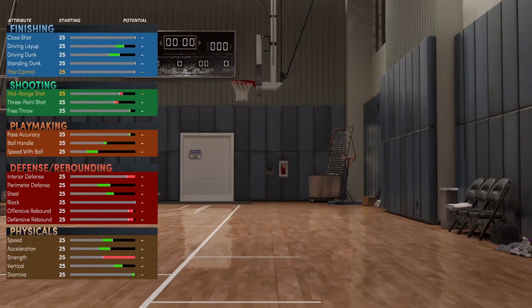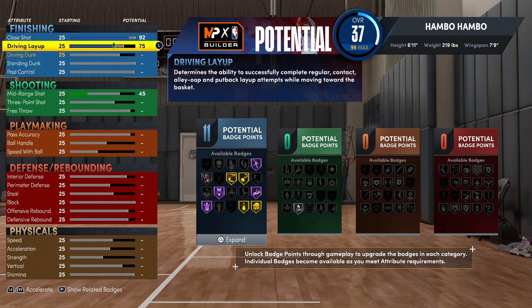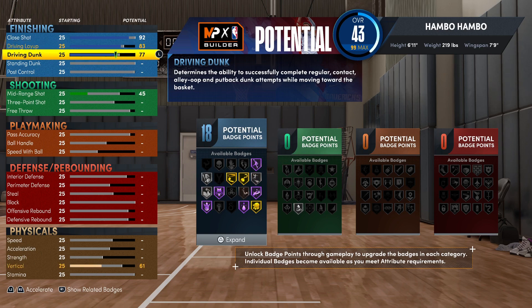Starting things off with the finishing attributes and badges. For the close shot, I'd recommend bumping this up to a 92. For the driving dunk, you're going to want this at a 77. And then go ahead and max out your standing dunk at a 99. This means you're going to get post-scorer, you're just going to be dunking on everyone. We have no post control, which is not that big of a deal. This is definitely not designed to be a post-scoring build.